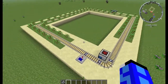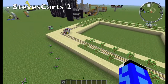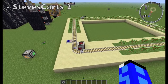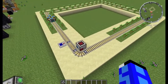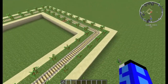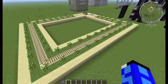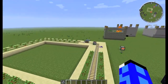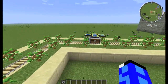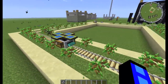This system is based on the Steve's Carts 2 mod, and that's actually all it requires. How it works is that the Steve's Carts mod allows for the automatic placement of saplings, which will eventually grow into trees, at which point this cart here, with its little saw attachment, will cut them down and collect the wood.